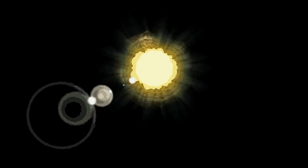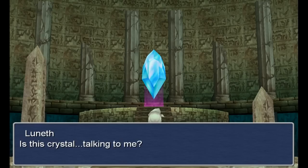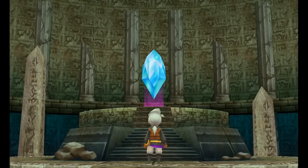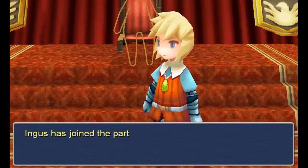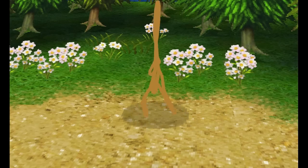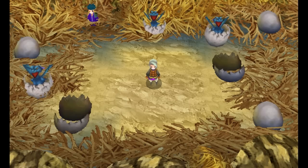Our main character, Luneth, quite literally stumbles into a cave where he finds a crystal. The crystal tells him to save the world and harness the power of the four elemental crystals, so he gets some people to go with him and does as he's told. The game does have some pretty cool and creative locations, like a cursed town where all the people became transparent, or a giant dragon's nest.